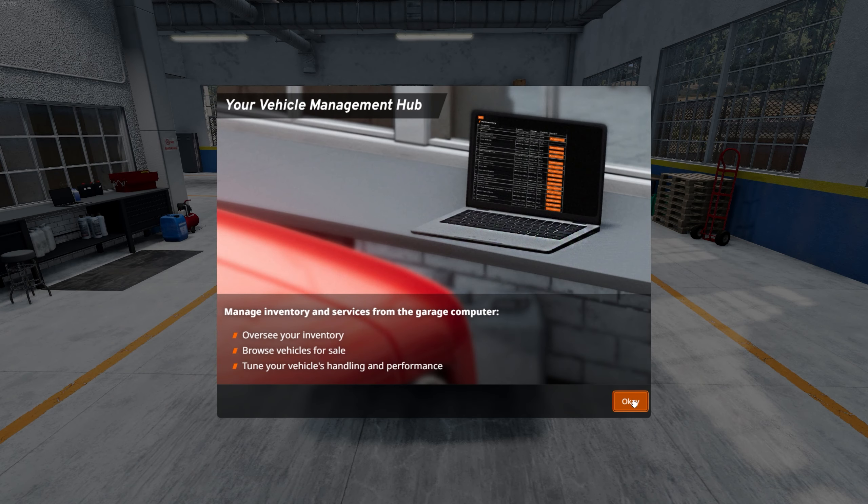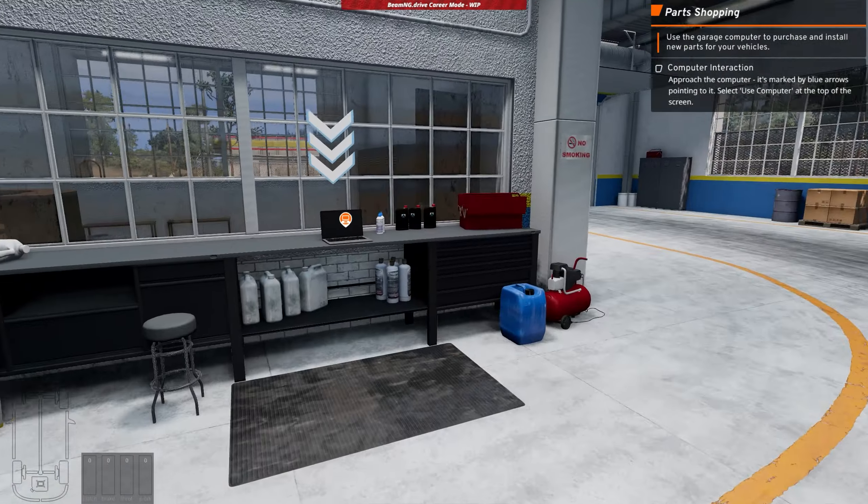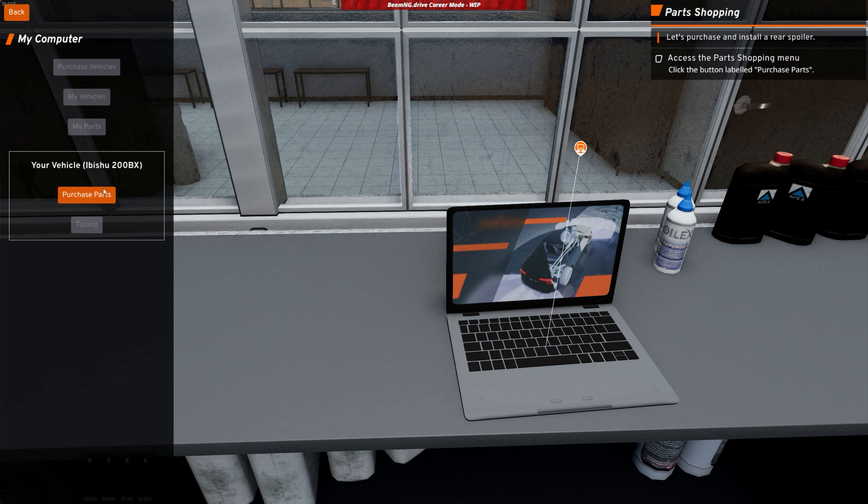It appears that the garage behaves as our hub — you can store vehicles bought here, upgrade and tune them, or sell them if that's what you desire. I believe this is also a way to flip cars: buy a cheap one, make upgrades to it, and sell it for profit. But we'll have to explore that later.